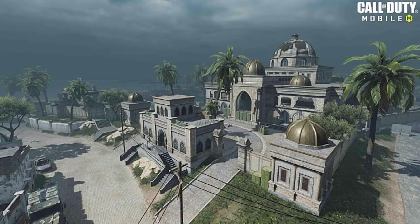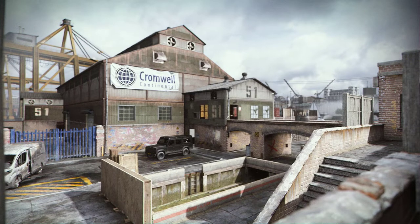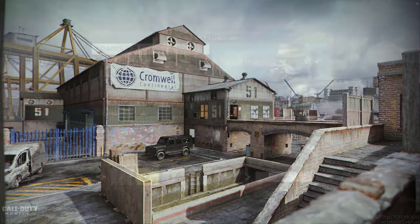We are also getting a ground war map called Anaya Incursion, which was from Modern Warfare, and a 1v1 gunfight map called Dox, which is also from Modern Warfare. So yeah, there is quite a pattern of Modern Warfare maps in this update.